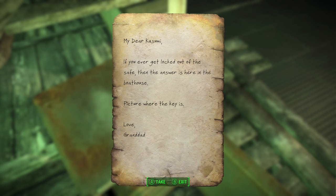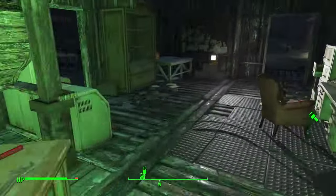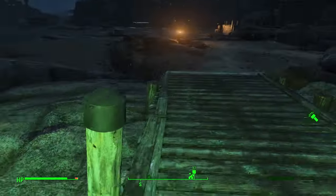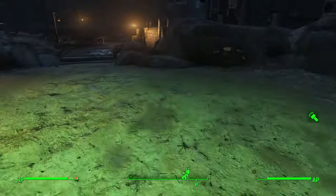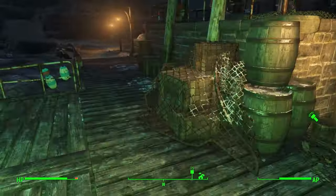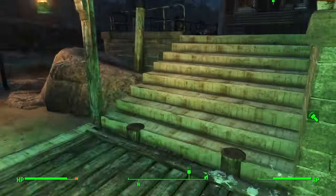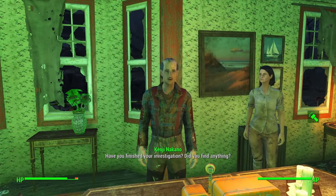There's a hint about a key — they get locked out of the safe, and the answer is in the boathouse. Found the picture showing where the key is. The daughter thinks she's a synth because she's had strange dreams. I doubt it though — the Institute usually tries to place synths in key locations. Some random girl out here in the middle of nowhere — I don't think they'd bother replacing her.